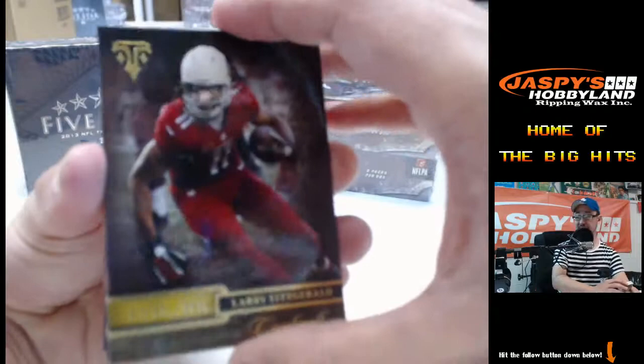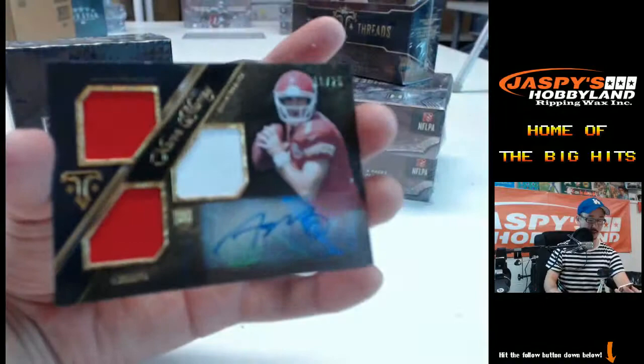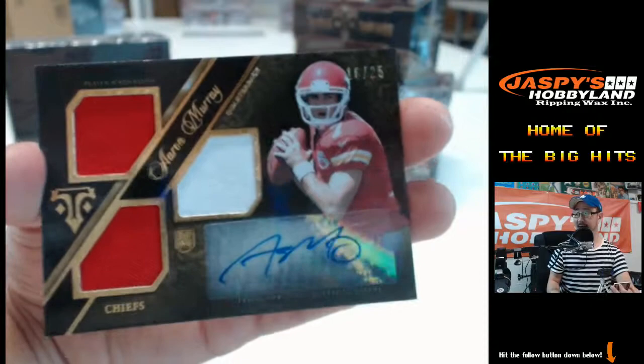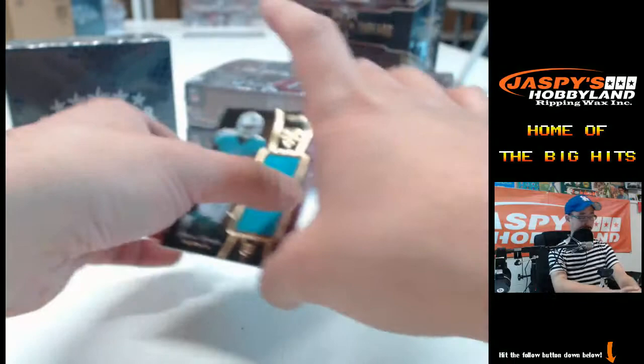Larry Fitzgerald at 99, Demarius Thomas 399, Randall Cobb, Robert Quinn, Zach Ertz, Aaron Murray — two-color triple patch, Aaron Murray, 16 out of 25, AFC West. Anibal with that one. Behind that, 37 out of 75, Jarvis Landry patch for the Miami Dolphins, AFC East. AFC East is Michael C.